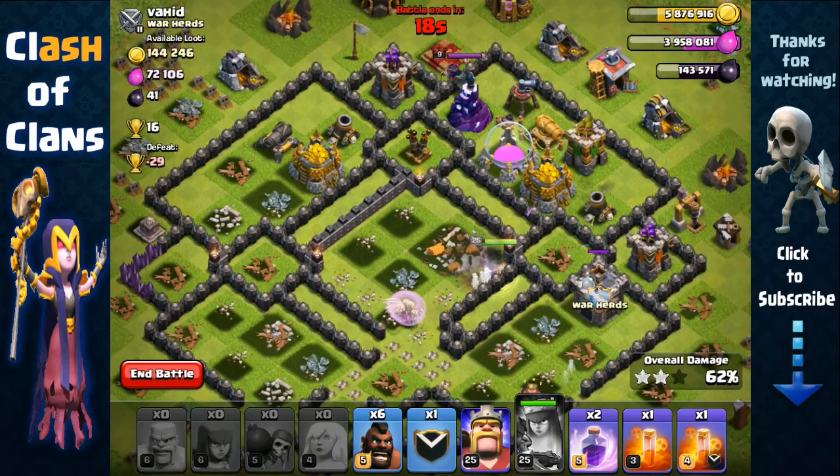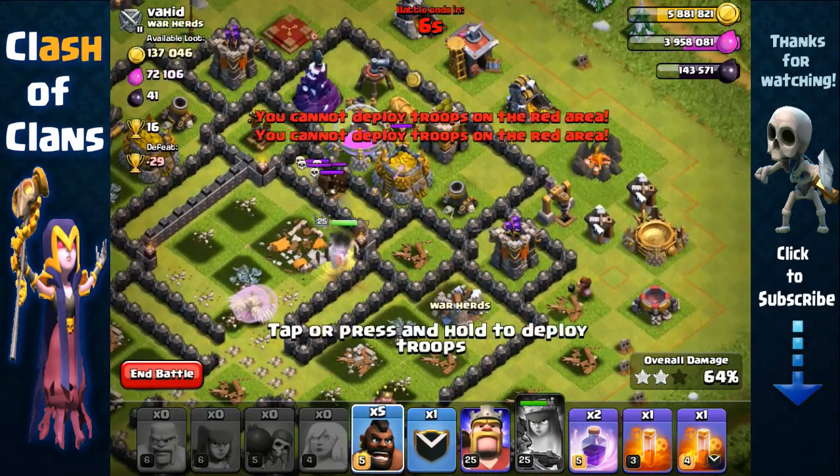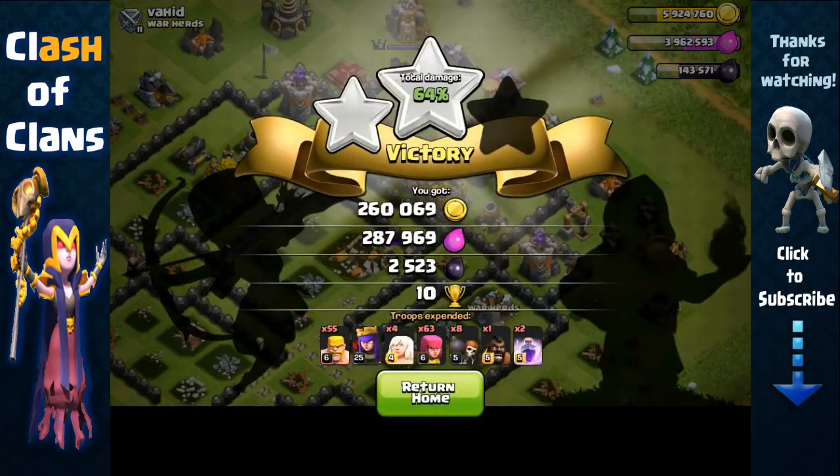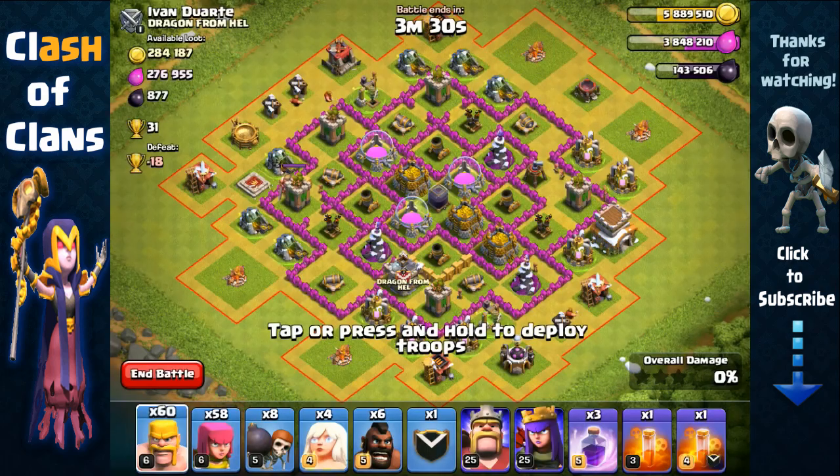We're gonna activate her ability to quickly grab that resource, summon some archers, and go for the storages over there. Unfortunately we ran out of time but we still managed to get around 550,000 in total resource and 2,500 dark elixir, which is very nice.